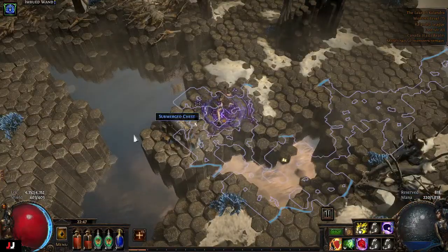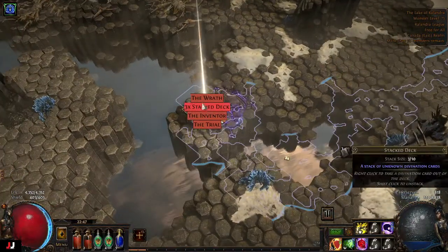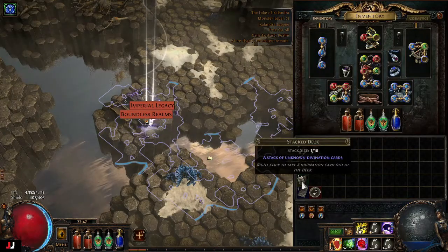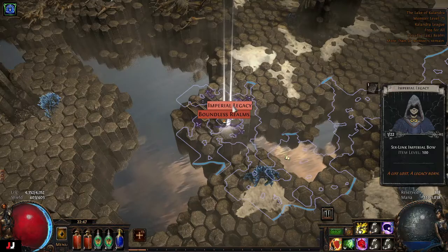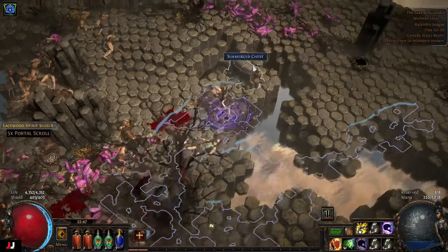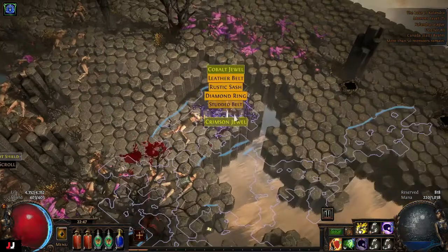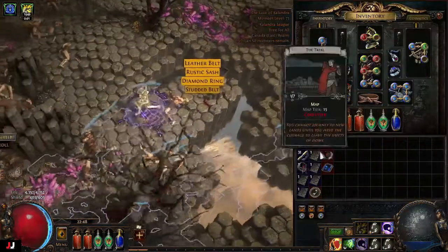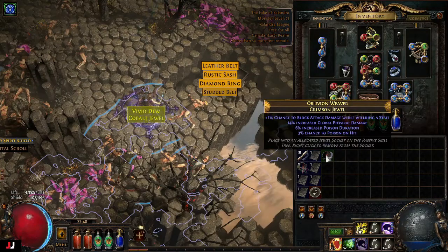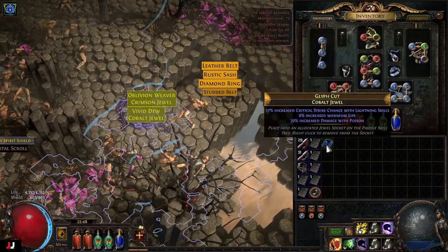We got div cards — three stacked decks, let's see what we get with these. One, two, three — nothing that good. We got jewelry now, let's see if these are any good. Nope. Life, crit, lightning scales, and poison.